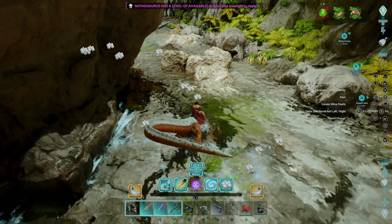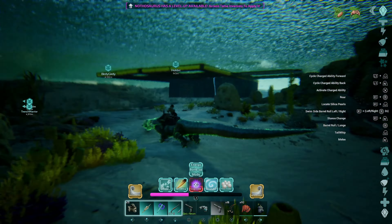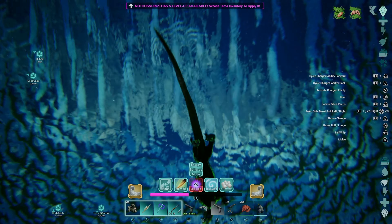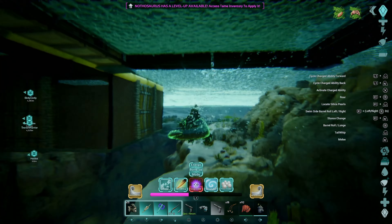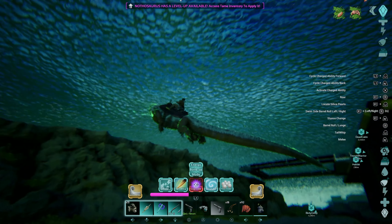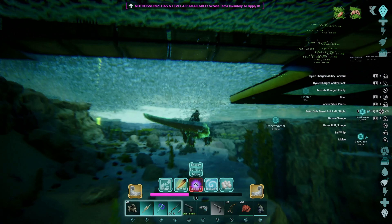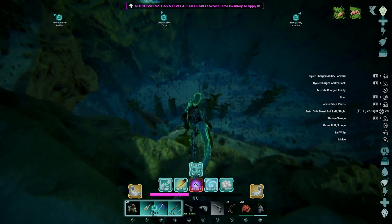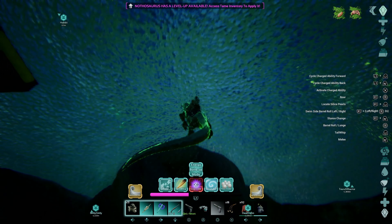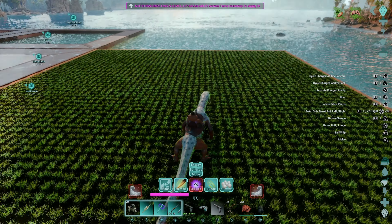We're going to get him back out to the open ocean to show you some of his maneuverability. When you're swimming fast, you can do a major jump like that out of the water — it's pretty cool. You need to be moving a little bit for it. We landed up on Hobbit's base here.